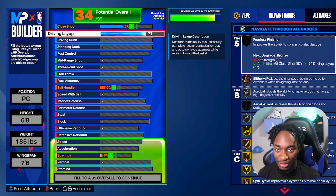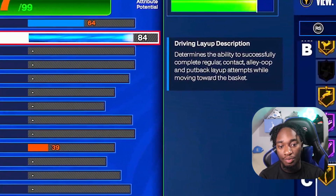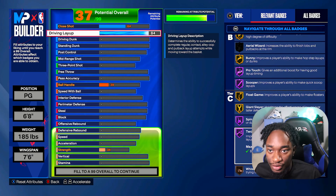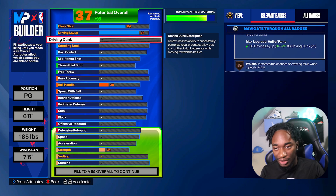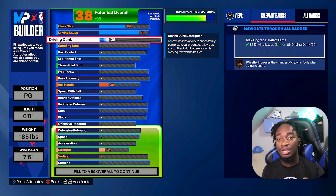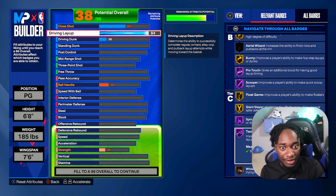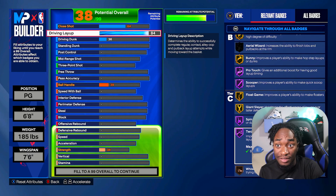For the driving layup, we're gonna upgrade this to an 84. You guys can see — Gold Acrobat, Pro Touch Hall of Fame, Scooper, Giant Slayer, Spin Cycle, Two Steps. This build is able to drive. Now, this build doesn't have driving dunk, but it is able to dunk the ball. You're gonna upgrade driving dunk to a 36 — my boy Key told me with a 36 dunk you can unlock a dunk package or two. Layup is enough; you can make a lot of tough layups with that 84 rating.